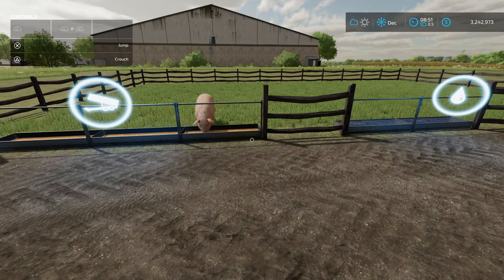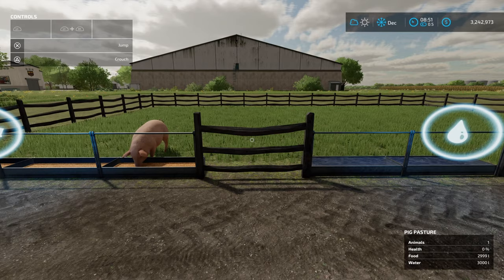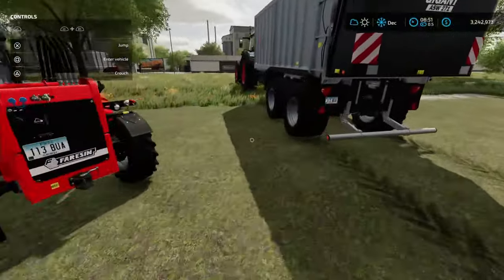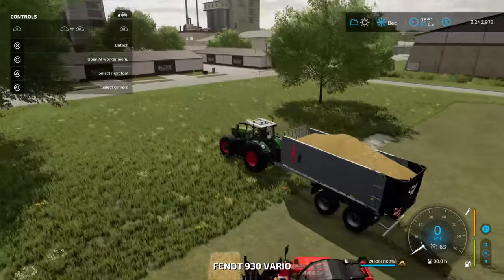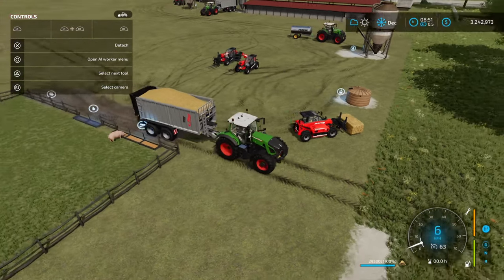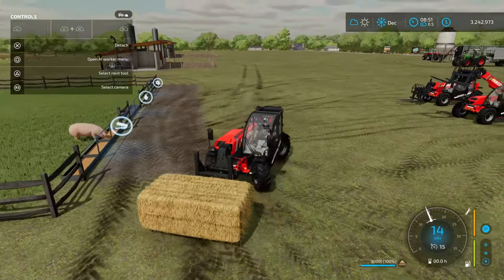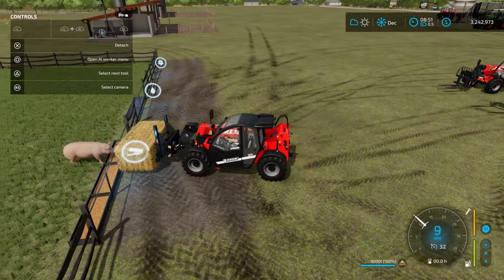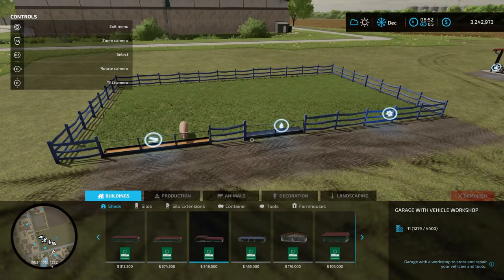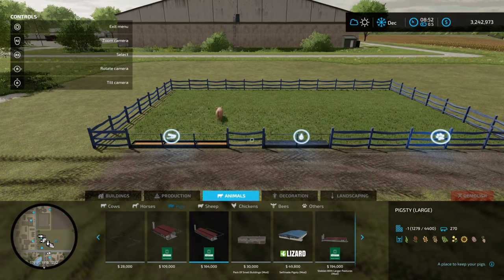Now if we want to get manure out of the pig pasture — I don't think you're able to, there's no provision for it in the pen information. To confirm, let's try putting some loose straw in. We back up to the icon but don't get the overloading trigger. We try a straw bale at the feed point as well — it does not receive straw in any way, shape or form. The small pasture is unable to produce or store slurry or manure — it's basically just for pigs, which is why it's quite a bit cheaper than the other two.